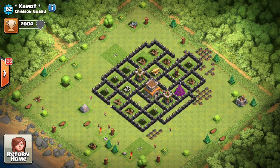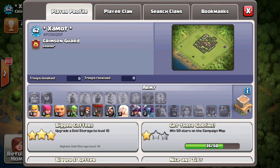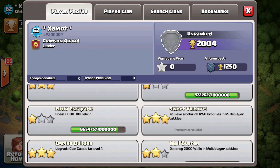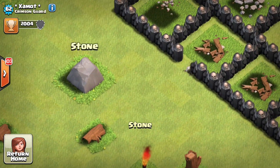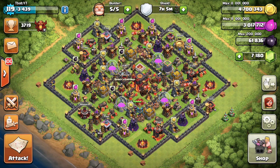We can take away a few things from this base - we can tell it's old, it has some old stones on it. He's unranked, so he hasn't been on his account in a while, and his army looks pretty low level. In the preview of the base you can see he has no elixir storages or gold storages, which further proves the point. He also hasn't removed any shrubbery and has gravestones on his base, and his elixir collectors and gold mines are full.